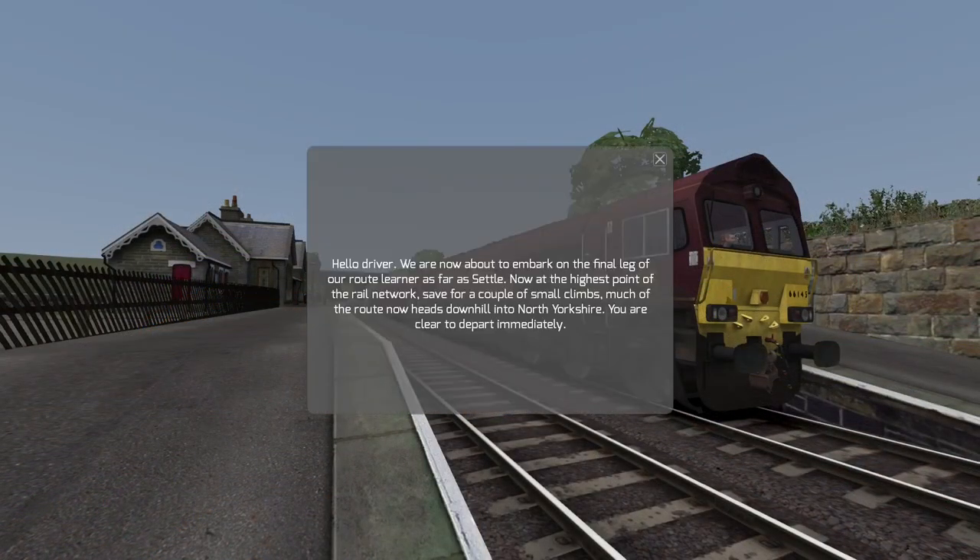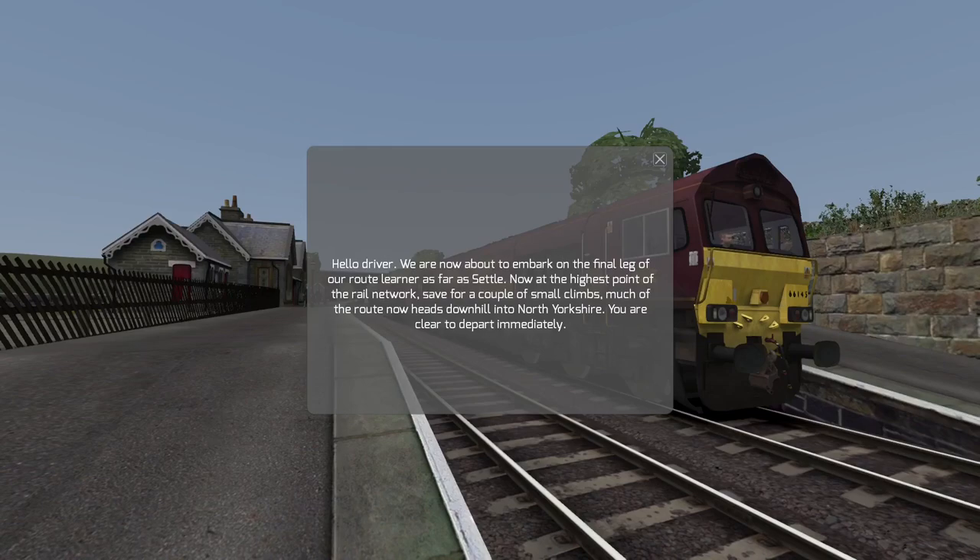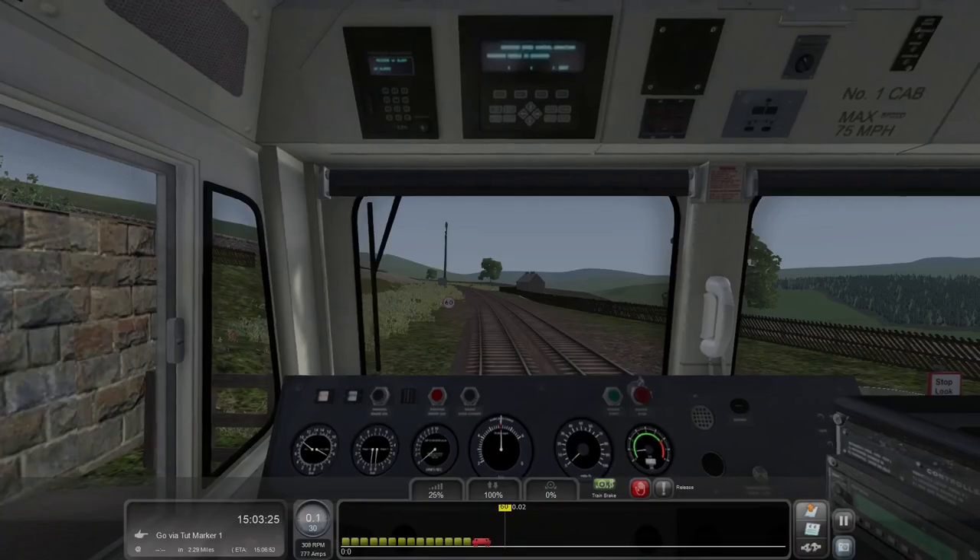Hello, driver. We are now about to embark on the final leg of our route learner as far as Settle. Now at the highest point of the rail network, save for a couple of small climbs, much of the route now heads downhill into North Yorkshire. You are cleared to depart immediately. Let's depart — we'll get rid of this, get in the cab, and get ourselves moving.